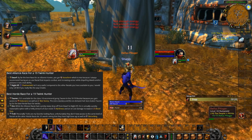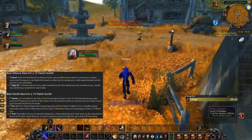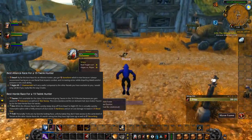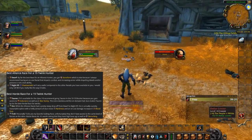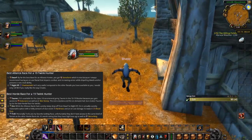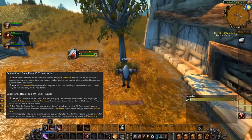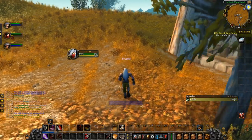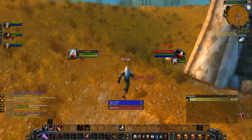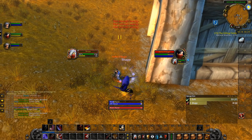For Alliance the best Hunter Twink race is Dwarf because of Stoneform, while for Horde the best race is highly dependent on your gameplay. You can go Tauren for more survival against Rogues with their 5% HP and stun effect, or Orc for more direct damage through Bloodfury and Hardiness against stuns, or Troll for Berserking which increases attack speed plus their high base agility — so you have tons of options.